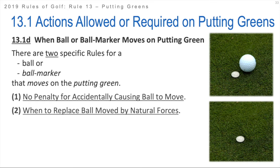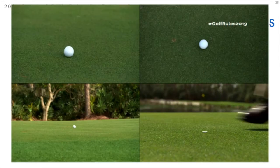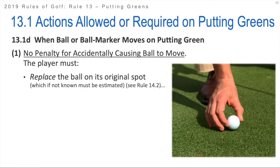Let's talk about when a ball or ball marker moves on a putting green and what you should do. There are two specific rules for a ball or ball marker that moves on a putting green. We're going to talk about if you accidentally cause the ball or ball marker to move and how there's no penalty anymore, and then when you are to replace a ball that's moved by natural forces. There is no penalty for accidentally causing the ball to move. If the player causes it - the opponent, another player in stroke play - you're on the putting green, the ball or ball marker is accidentally moved, there's no penalty and you're going to put it back.